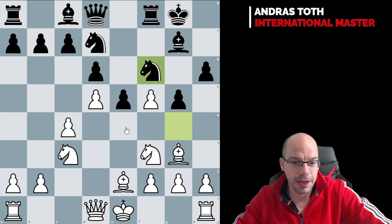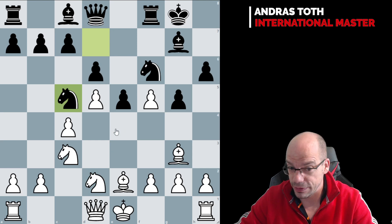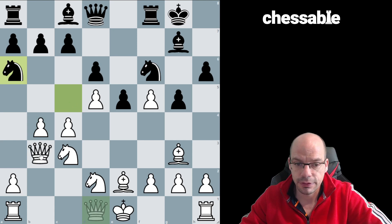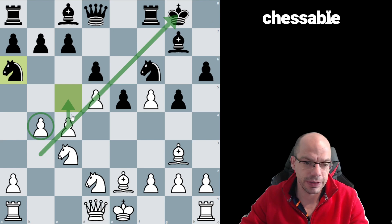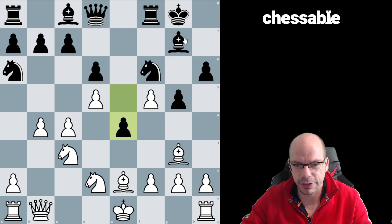Knight f6 was played, and now, in the spirit of what I just said, we have knight d2, aiming to reroute the knight here. Knight c5 was played, obviously contesting the idea, but here we have b4 kicking the knight right away, and after knight a6, here I played a bit of an iffy move. Queen b3 is best, defending b4 and putting that queen on that diagonal, threatening c5. I instead went queen b1, because I wanted to keep an eye on that pawn, but this was a bit greedy, and pawn e4 would have created some counter chances on that diagonal.